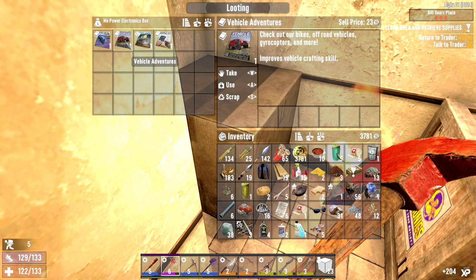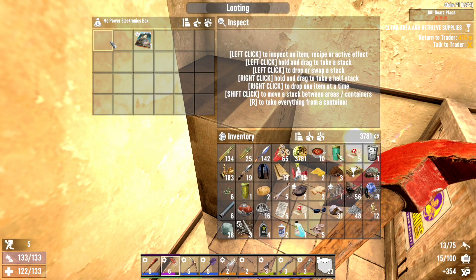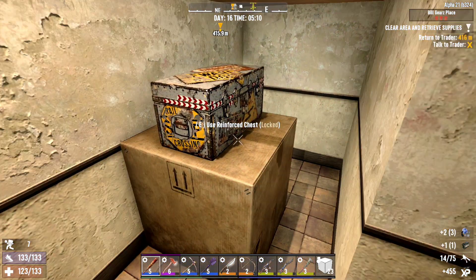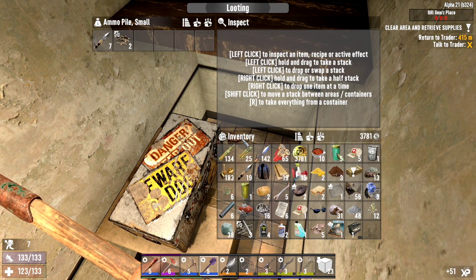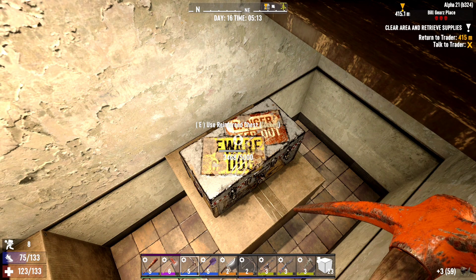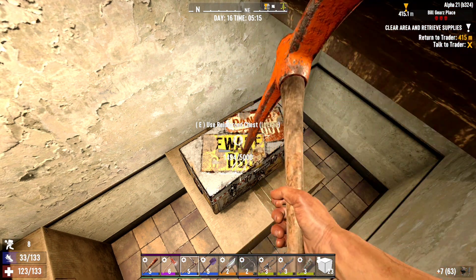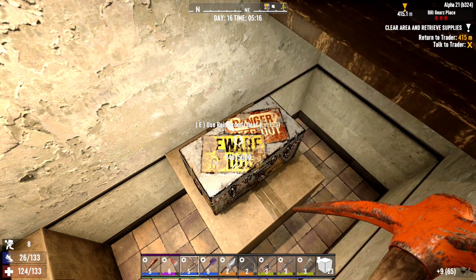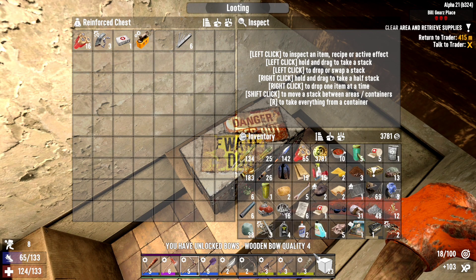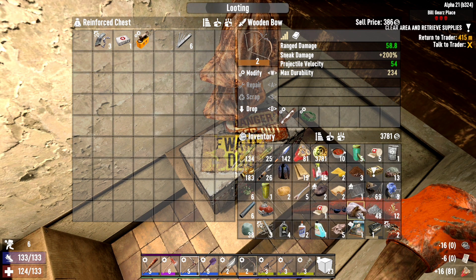My power — oh there it is. Tier 2 minibike, boys and girls — we are making the minibike today! That is happening. Electrical traps — I'll take that, thank you. Another electrical trap and mechanical parts. I'm going to have to spend time in breaking this bad boy down. I'm glad that we have that option now to make it. And bow hunters — beautiful, we can make a wooden bow quality 4. Actually, we should be doing that — that's going to be a good upgrade for us.